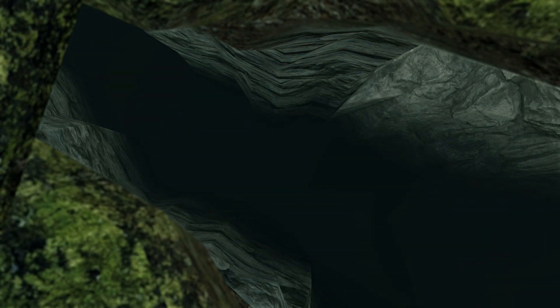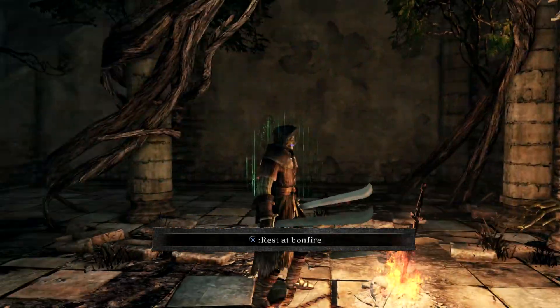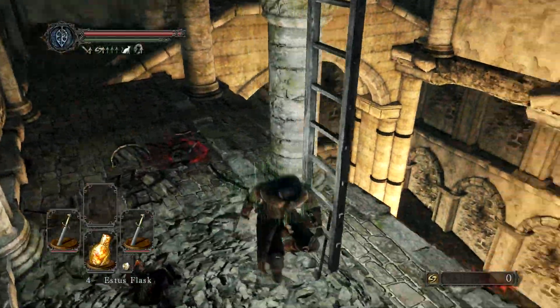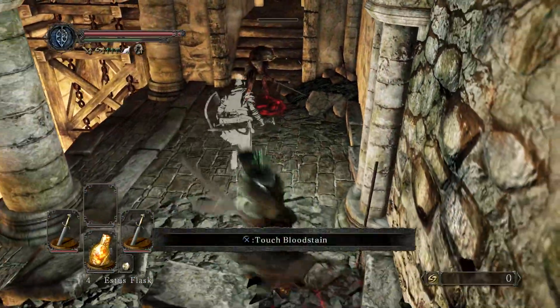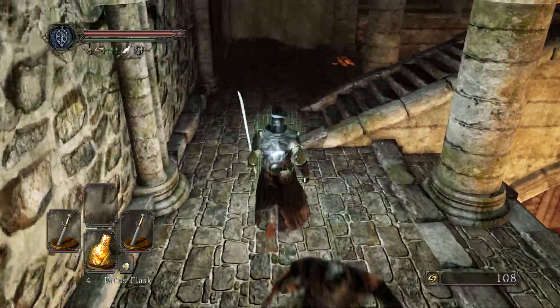Or you could just fall off the edge like a jackass. I'm not going to use the Human Effigy right now. Usually I'll use the Human Effigy after I die like three or four times and I'm actually noticing the health drop. But right now we're good.